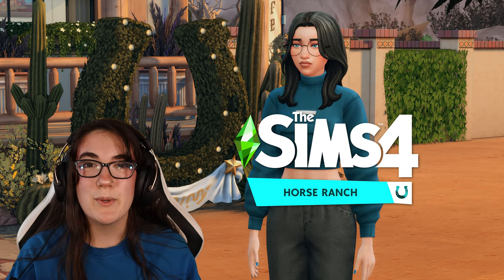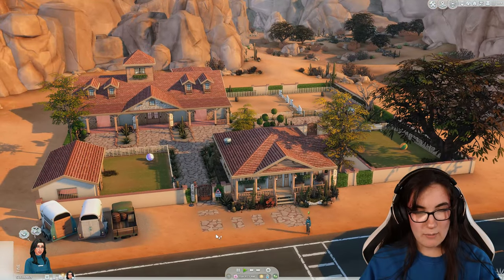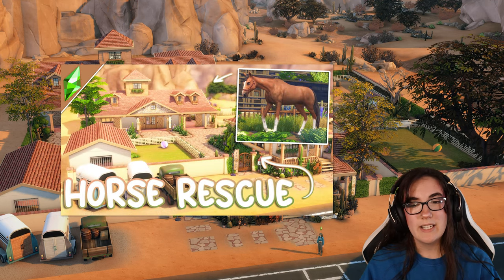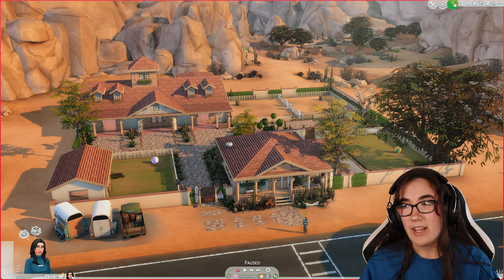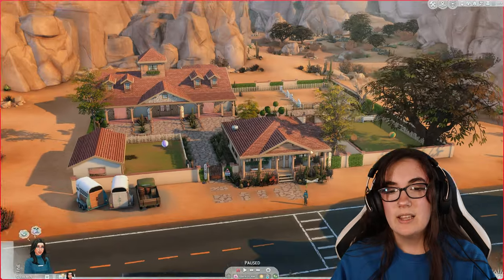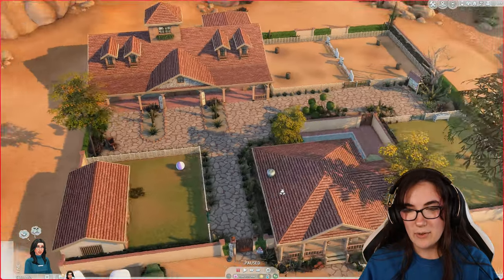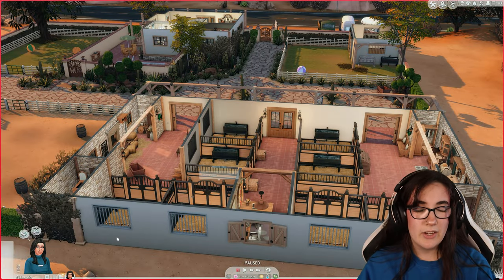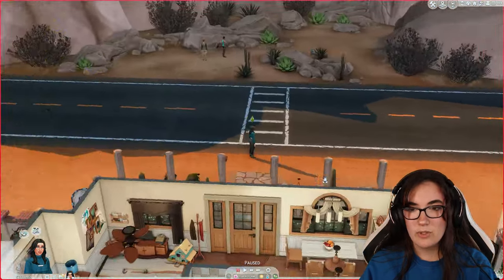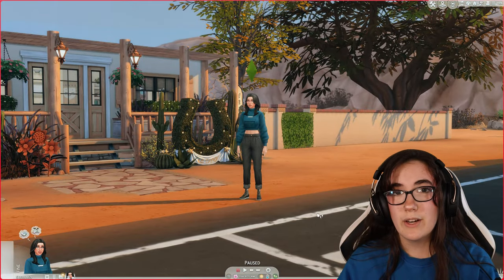Hello everyone! Today we're going to be breeding a bunch of horses here in the Simsful Horse Ranch. I have my sim here living on the property that I built a few weeks ago. This is Oasis Springs Rescue Center — if you want it, you can download it on the gallery. I'll also link the build in the description. Because we are at the rescue center, we're going to rescue some horses and breed them today.